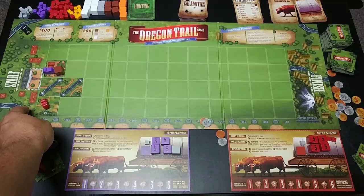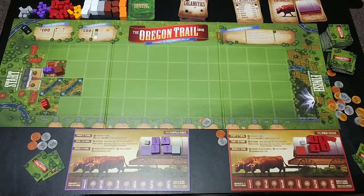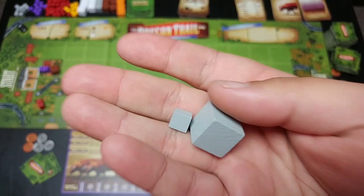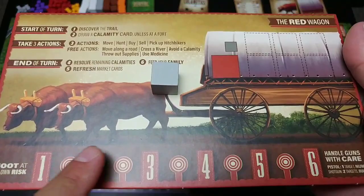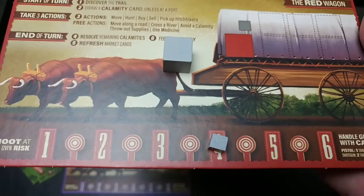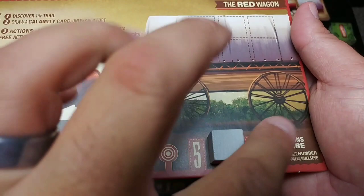One movement puts me here. From the starting space you can go to any tile in the first column, but from then on movement has to be orthogonally adjacent — above, below, left, or right, no diagonal movement. Action two is hunt. You take whatever weapons you have — in this case a pistol, but I'll pretend I also have a shotgun to show how it works. You place each weapon on the number you think will come out of the hunting deck. There's an abundance of fours and threes — eight fours, seven threes, four twos, two ones, one six — so fours and threes are a pretty good bet.